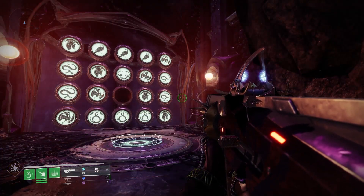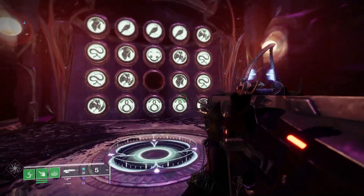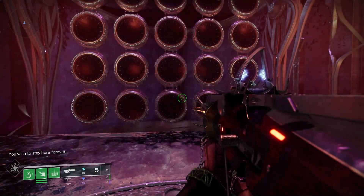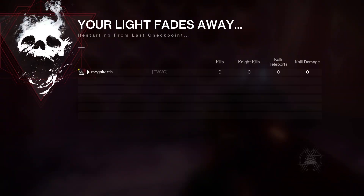Simply follow that route, input the code at the wishing wall, and then you'll be teleported to the farming location. If you haven't done this before, you can find the Last Wish raid on the Dreaming City location and select it on the Director.